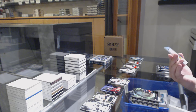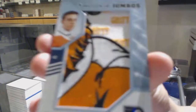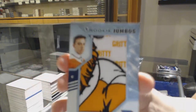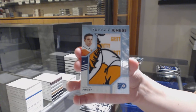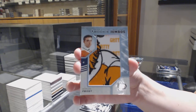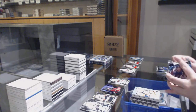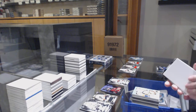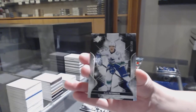We've got a rookie team logo jumbos — that's cool. A not-numbered update from Black Diamond — Morgan Frost. We've got number 37 of 149 for the number seven spot — Elias Patterson.